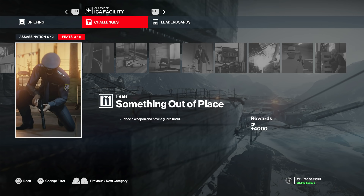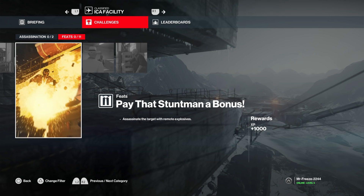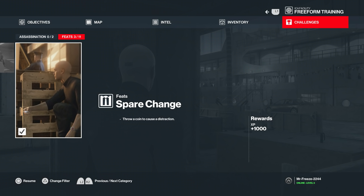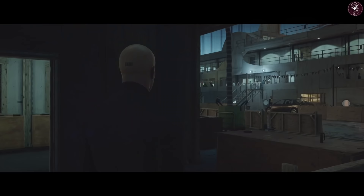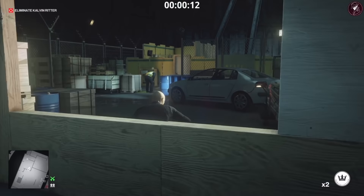What's up guys, my name is Mr. Freeze 224 and welcome to a challenges video. This is going to be covering the IC facility, specifically the freeform training part, including all of the challenges in one video. This includes: classic hitman, ironic, security bypass, only use an emergency, something out of place, the cleaner, store securely, join the crew, not for human consumption, over here, pay that stuntman a bonus, the private meeting, and spare change. There won't be timestamps since these are all part of the same run.